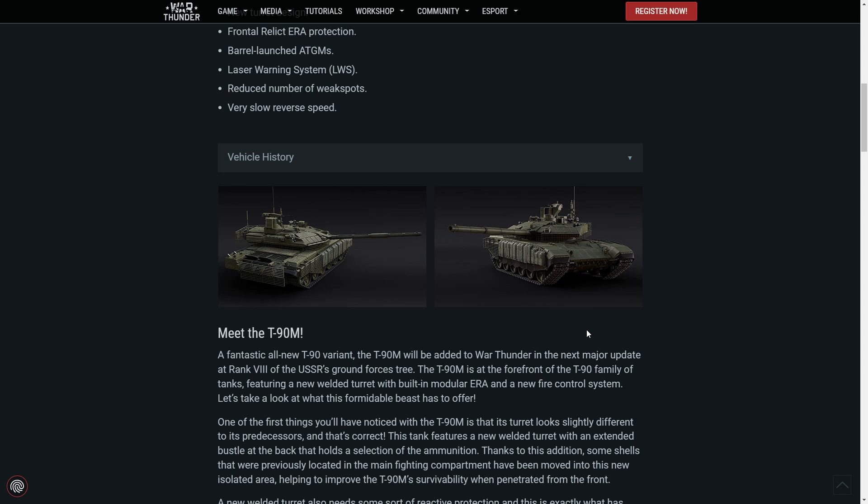So meet the T-90M — a fantastic all-new T-90 variant. The T-90M will be added to War Thunder in the next major update at the top of the USSR's ground forces tree. Although this is technically not even a Soviet vehicle — this is just Russian, post-Soviet Union. The T-90M is at the forefront of the T-90 family, featuring a new welded turret with built-in modular ERA and a new fire control system.